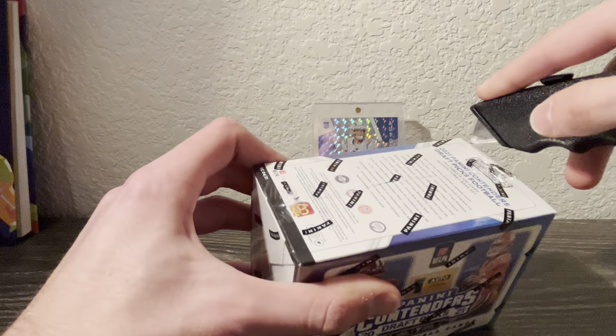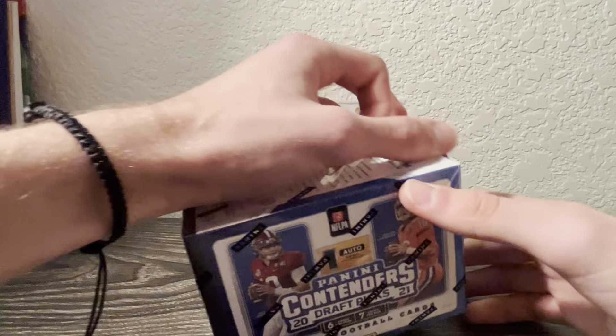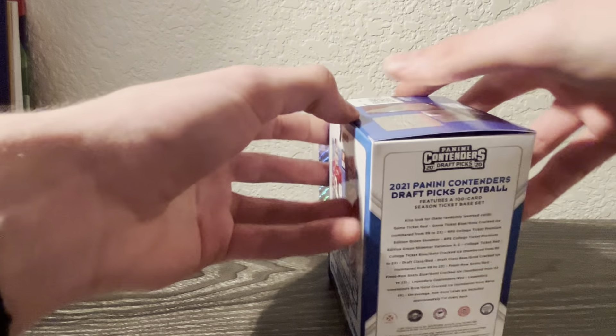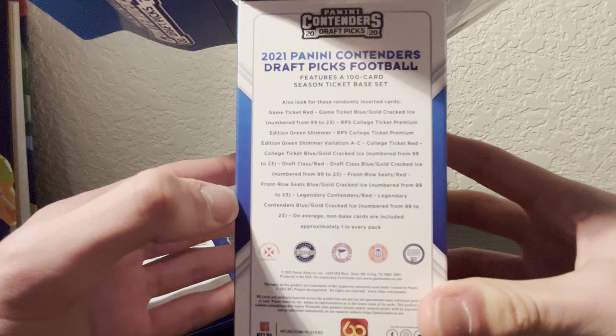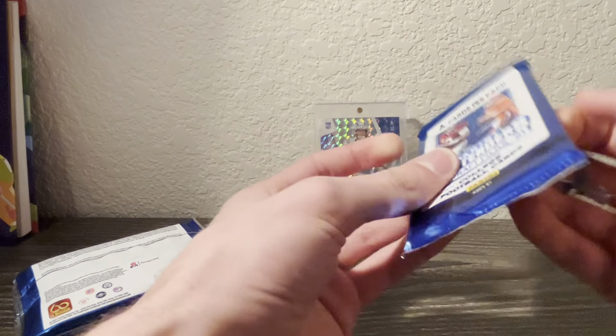First box here is the Contenders Draft Picks. This is the Trevor Lawrence class, so some good stuff in here that we're looking for. The auto is going to be really the only valuable card in here, so these boxes are very hit or miss but can get some good stuff. There are a bunch of parallels you can get - the cracked ice - but those are very rare to get, especially in the auto version of a good player.